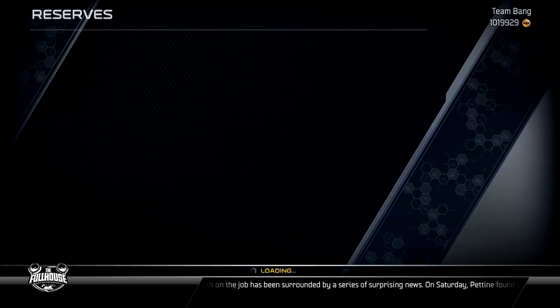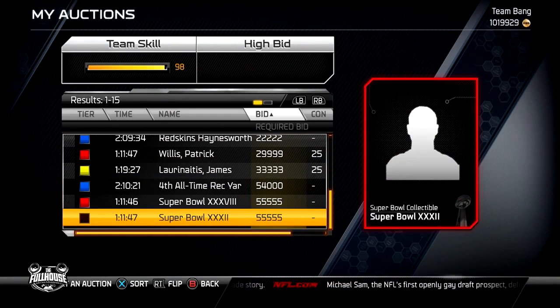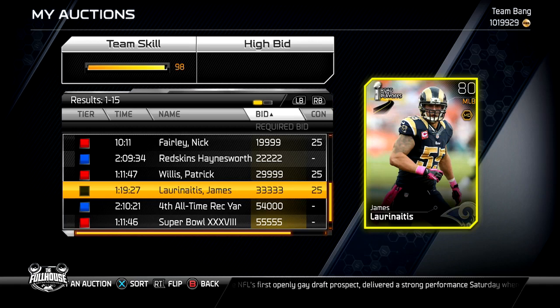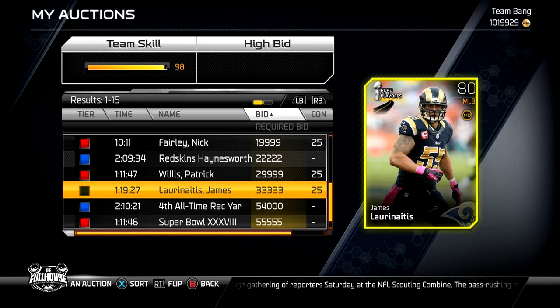Last but not least, step five: make time and be patient. Everything I'm telling you to do works, but it's going to take some time and patience. I had James Laurinitis moving for about 30 to 40 grand. I did the collection for Paul Posluszny and they sent that card back to me about 10 times, but I kept putting it up there with patience and I ended up moving that MVP Paul Posluszny for 100,000 coins. Step five is make time and have patience — go through your reserves, check the auction block, do the collections, and trust me, every card will move. I got a million coins — every card will move.